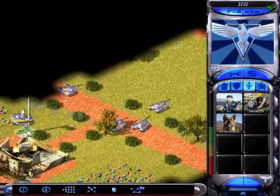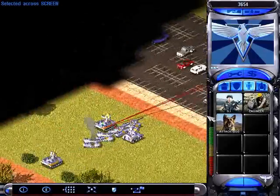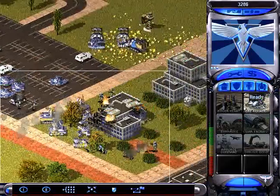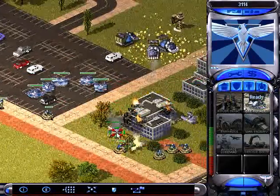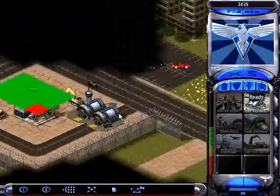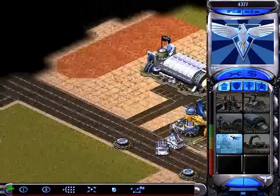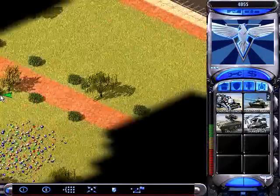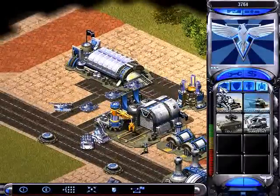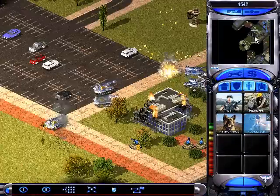We got a little firefight going on. We got two prisms — that's our biggest threat — and some GIs to handle the grizzlies. Right away you want to get a barracks, pillboxes wherever you have tech buildings or neutral buildings. The Alamo's in rubble, so get some grizzlies and maybe a couple IFVs just in case a rocketeer slips by or a harrier for emergency maneuvers.